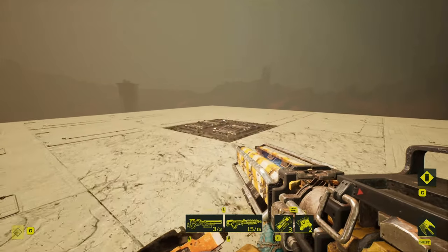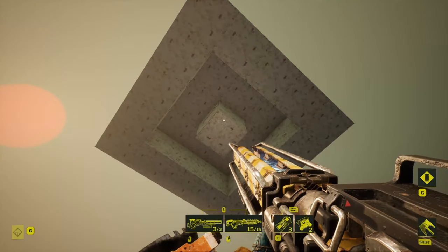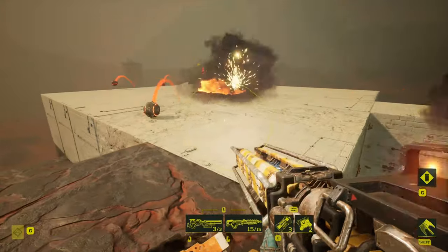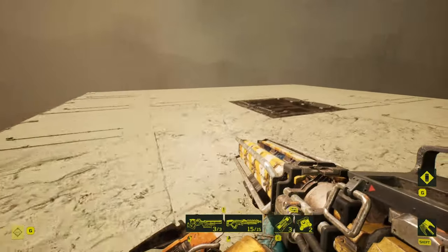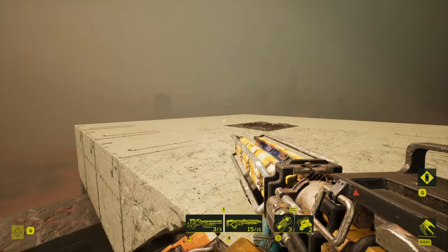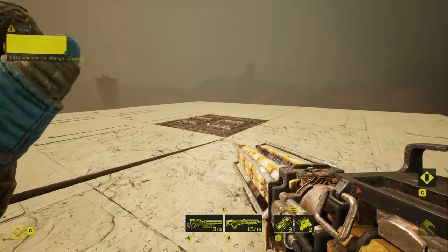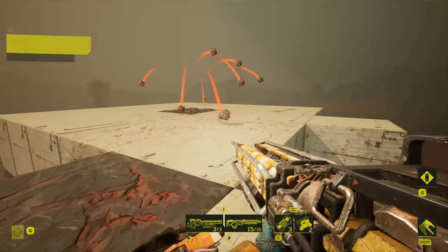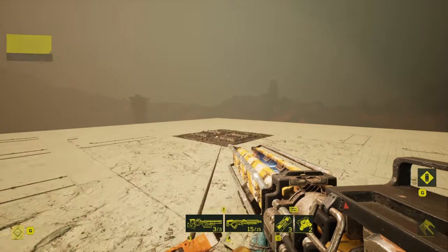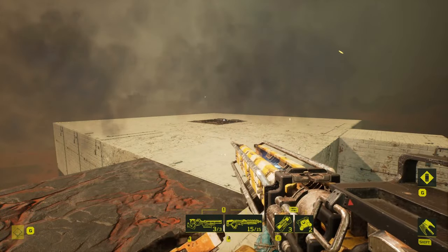Interestingly, a Bomb Ejector on the ground seems to have about the same radius of explosions as a Bomb Ejector placed on the ceiling. If I trigger this Bomb Ejector over here, you can see these bombs go all over the place and explode in quite a large radius — actually almost exactly as much radius as when they were dropped from maximum range. Testing this again, it seems fairly consistent, spreading out over most or all of the platform each time.